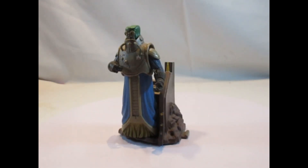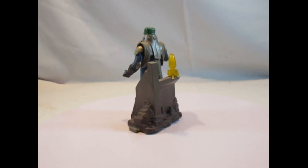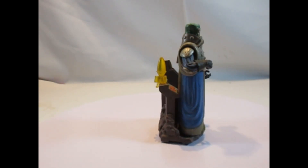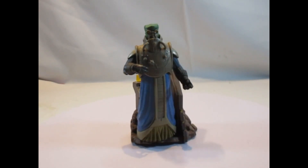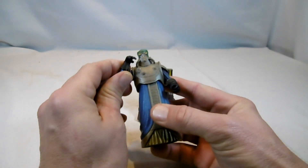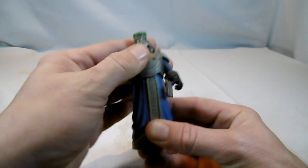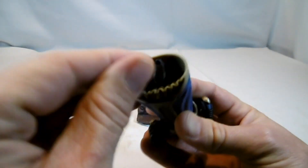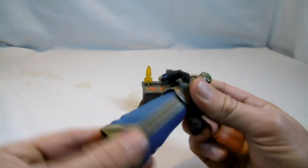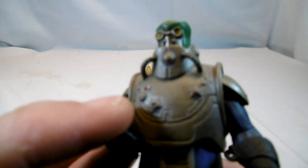Und die letzte Figur für heute — ein Separatistenanführer, und zwar Wat Tambor, betitelt mit 'Geonosis War Room'. Eigentlich hat sie wenig Bewegungspunkte — hat hier unten zwar ein paar Füße bekommen, allerdings sind sie auch nur an der Hüfte drehbar, so wie der gesamte Korpus. Aber trotzdem schöne, viele Details hier mit den ganzen Rädchen, die er auch im Film hat.